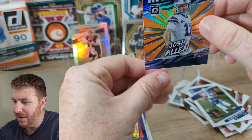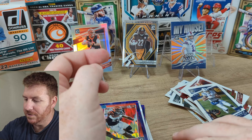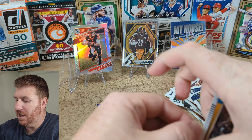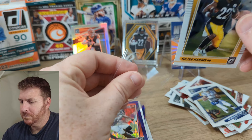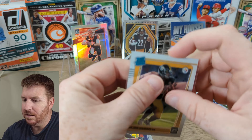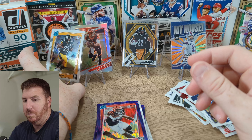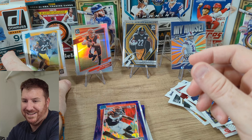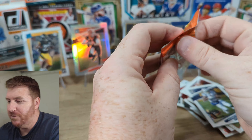I like the inserts in here a lot. 'My House' — that's cool. And another Najee Harris Rated Rookie, that's cool. Let's see — Najee Harris' card is bent, it's got a curve to it. All right, last pack from this blaster. Let's see what we can get.